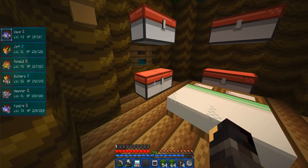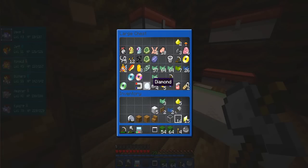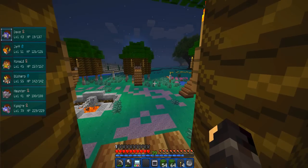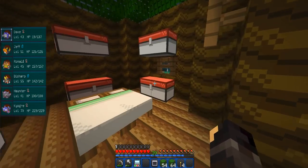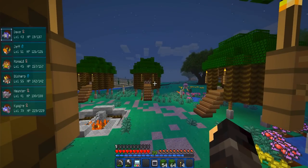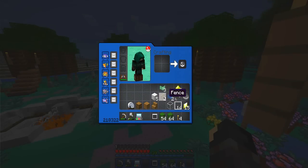We've got a choice of either Zapdos, Moltres, or Articuno to start off with. Unfortunately I don't have a thunder stone, fire stone, or water stone. One of the things we're going to do is try and get some fragments so we can get one of those. I do have my orb here, but we need to use that with a stone to get the stone of the frozen, or thunder, or fire, and then we need to charge that and use it on a shrine.